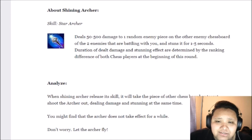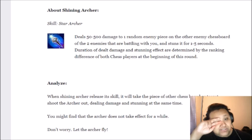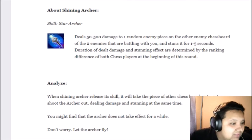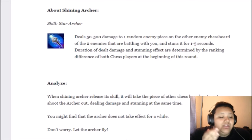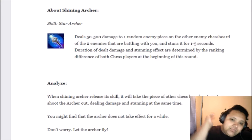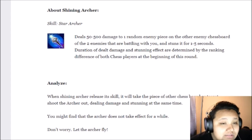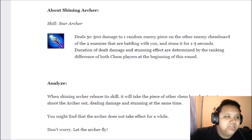The duration of the damage and stun effects are determined by the ranking differences of both chess players at the beginning of the round. So basically what I'm getting from this is the damage and stun effect are dealt based on what place you are in the match — so if you're in first place and you fight the last place guy, it'll probably deal minimal damage.